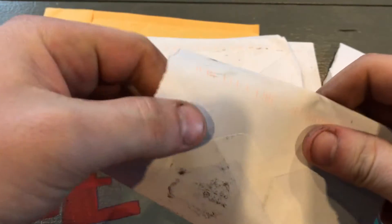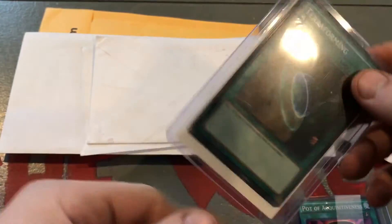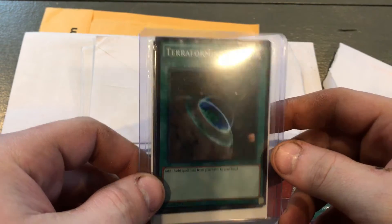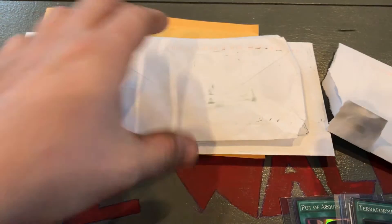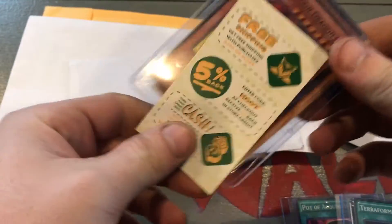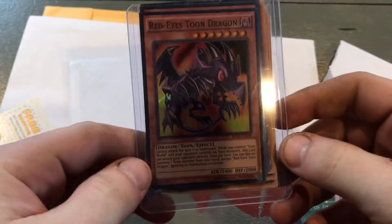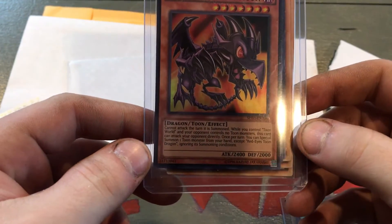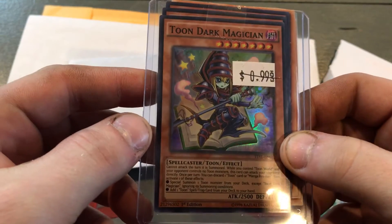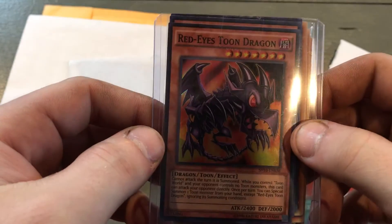I don't remember what I paid for some of these — I just searched for the cheapest place I could find. I got a playset of Terraforming here to let me search for Toon Kingdom. This here is a playset of Toon Red Eyes — flip it to the back — and oh, another playset of Toon Dark Magician.